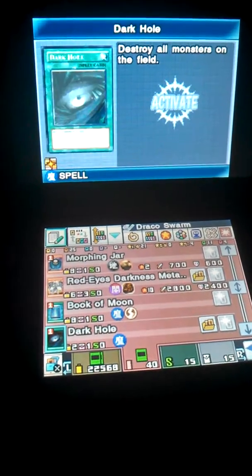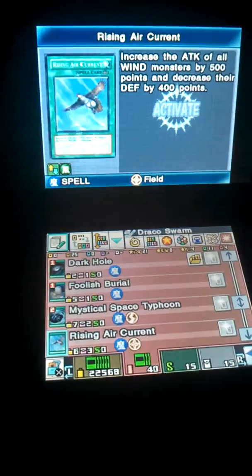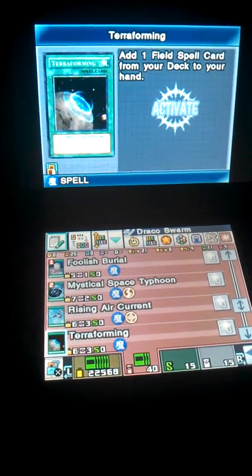For the spells, we have 1 Book of Moon, 1 Dark Hole, 1 Foolish Burial, 2 MSTs, 3 Rising Air Current, and 3 Terraforming.